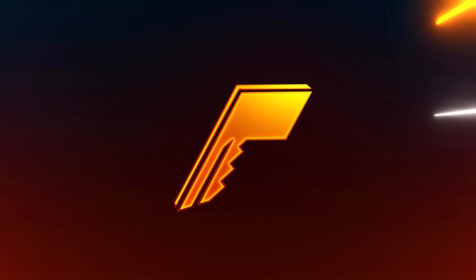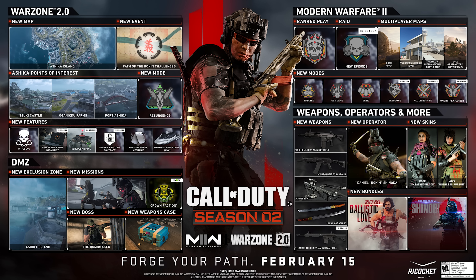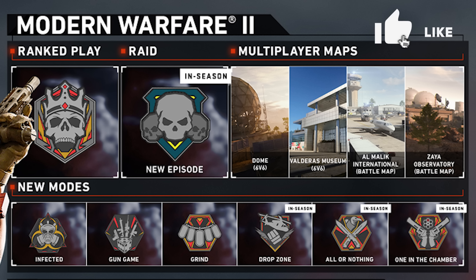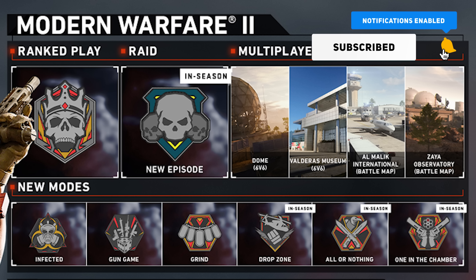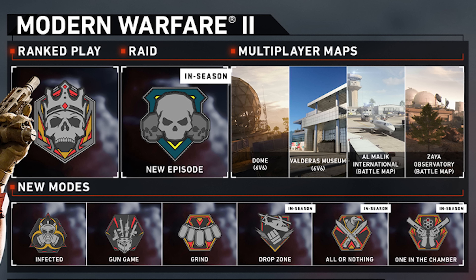Welcome back. We've got the official Season 2 roadmap here. Warzone 2 and DMZ will be exploring new content and new areas. Ashika Island is not appearing as a battle map despite the rumors. Instead, we're getting more areas of Al Mazra — specifically the international airport and the observatory — which will be added to the ground war and invasion rotation.